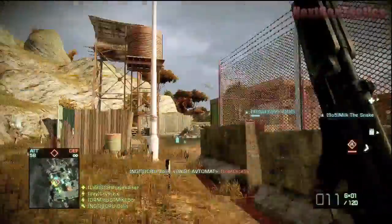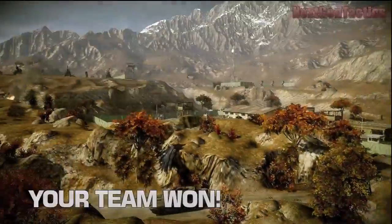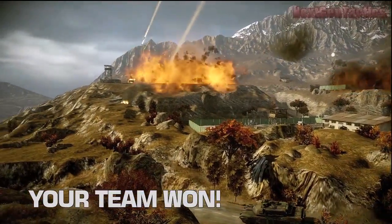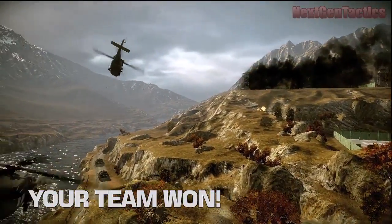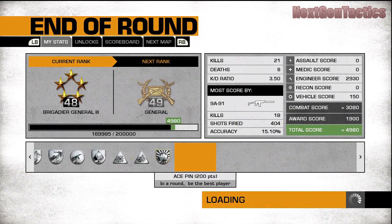I basically totally overlooked the 9A91 when I first started playing — as soon as I unlocked new weapons I went right to them. But definitely check it out: it's a great gun, deals high damage, and you have to manage your ammo because it only has a 20-round magazine. Fun gun to use, so expect a lot more gameplay with that. I'm also going to play around more with some shotguns for you guys. Anyway, that is it — cheers, we'll talk soon.